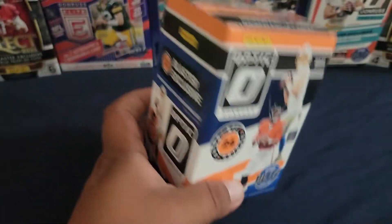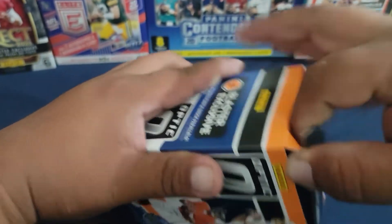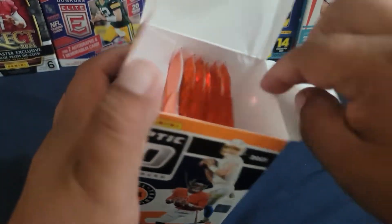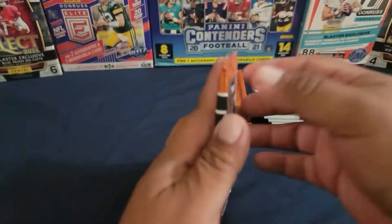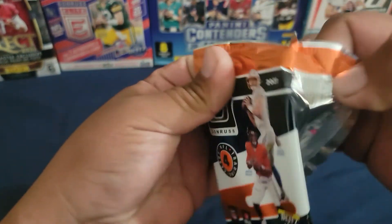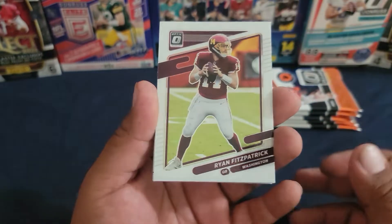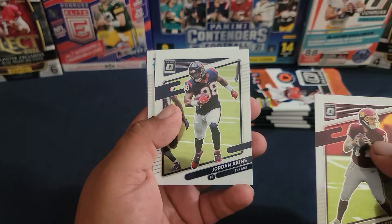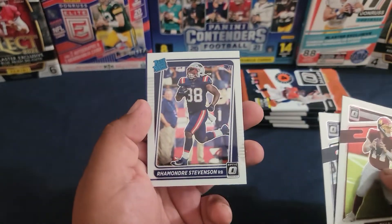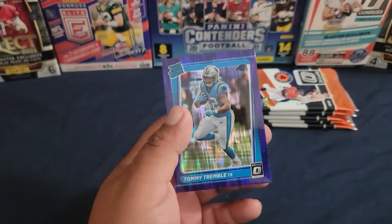We're actually getting our Topps Fire boxes this week — they will be in a couple days. We'll be opening those up. I know I myself will open up one box, don't know what I'm going to do with the other one yet. But one for sure is getting opened. Ryan Fitzpatrick, Jordan Akins, Ron Stevenson, and Tommy Trimble.